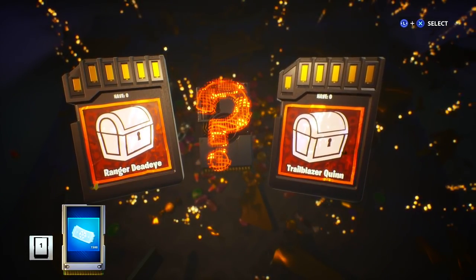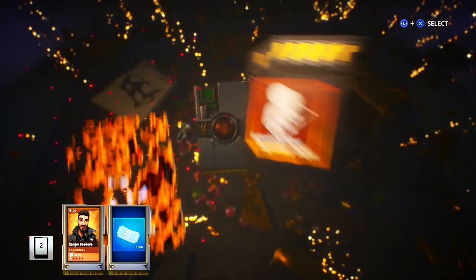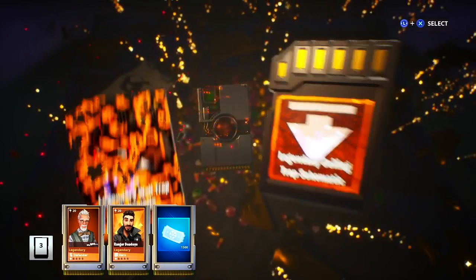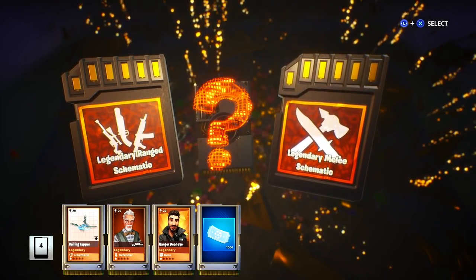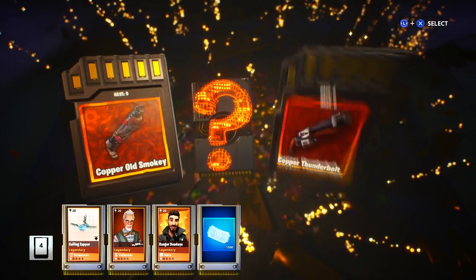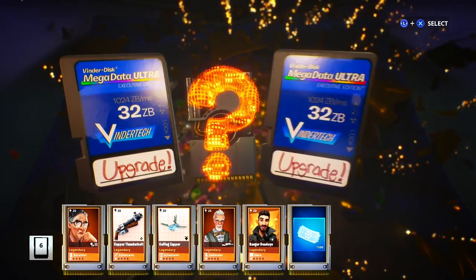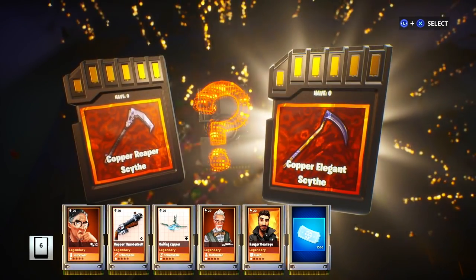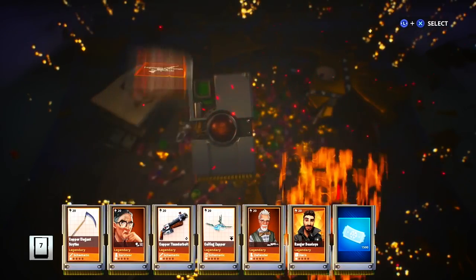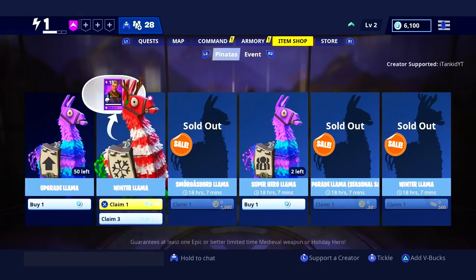Legendary Soldier or Legendary Outlander — going Outlander. It's a Ranger Deadeye — going Ranger Deadeye. Then an all-gold pack: legendary shotgun... actually a legendary sniper — the Legendary Defender. Another gold — is this some kind of supreme llama? Legendary wall trap, legendary ceiling trap — going ceiling trap. More golds: legendary ranged schematic, legendary melee — going ranged. Options are Old Smoky or Thunderbolt — go Thunderbolt. Then legendary club or legendary scythe — give me the scythe. Options: Skull Trooper Scythe, Reaper Scythe, or Elegant Scythe. We got the Skull Trooper Scythe in Save the World!